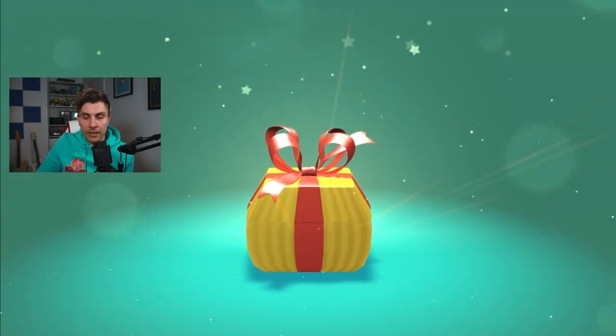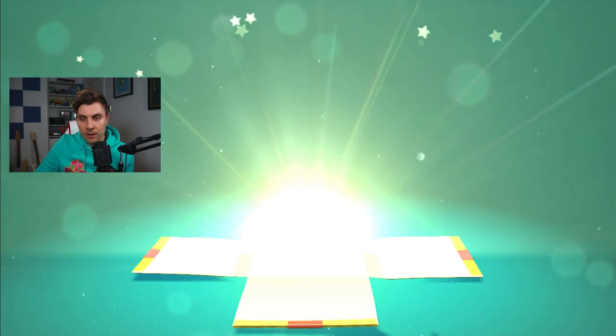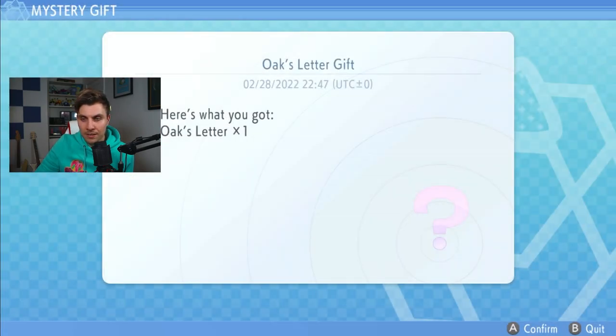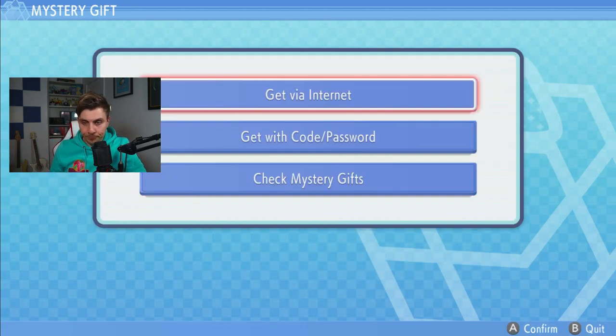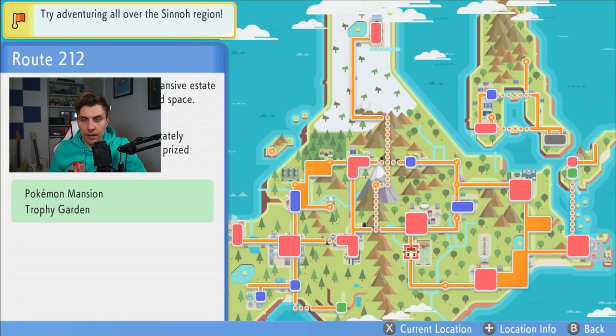No codes or anything like that are required for this. In your game, go to Mystery Gifts from your menu, select 'Get via Internet,' and this will connect to the internet. You will receive the gift Oak's Letter — it takes a little while in typical BDSP fashion, but there you go.